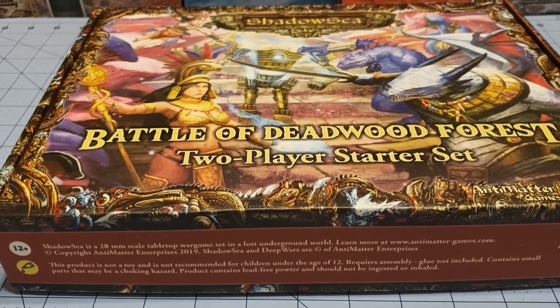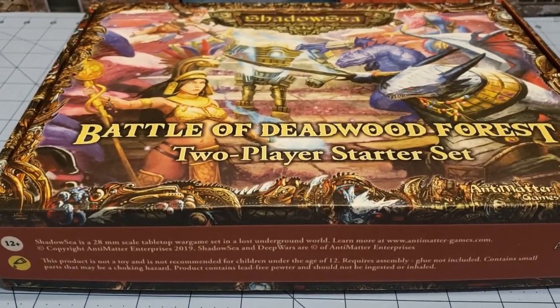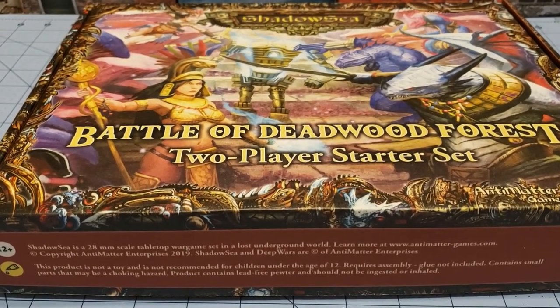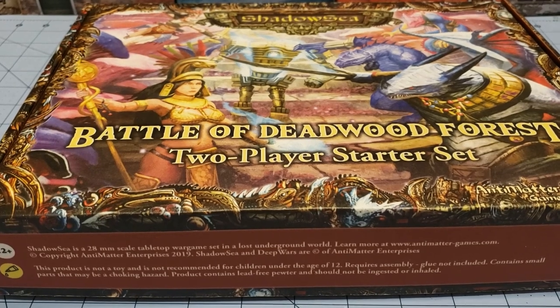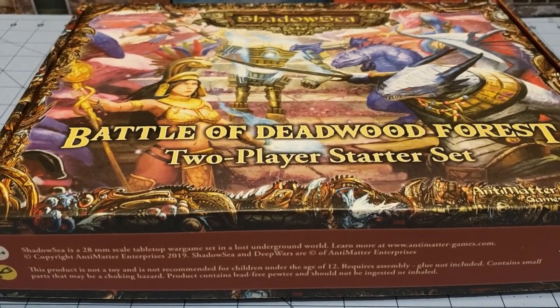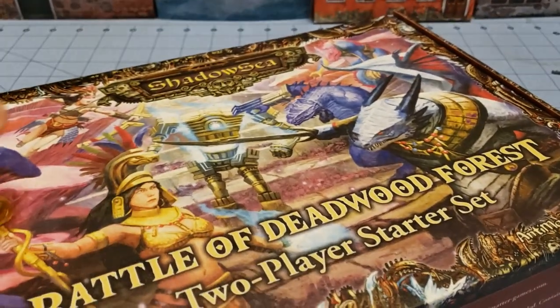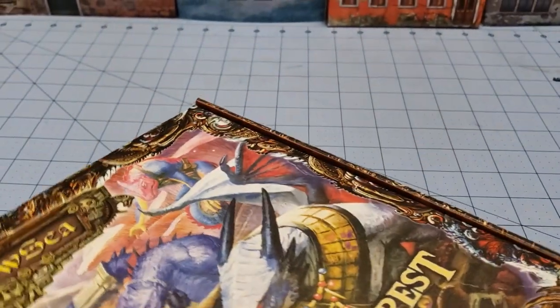Hey everybody, welcome to Obscurities and Miniatures. Today we have something I've been looking forward to. This is the new Shadow Sea two-player starter set, The Battle of Deadwood Forest, brought to us by Anti-Matter Games. They got this funded and produced through their recent Kickstarter.